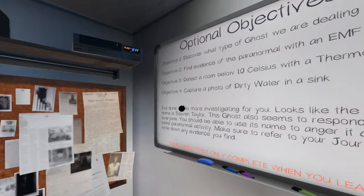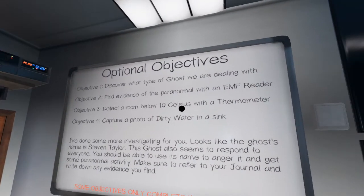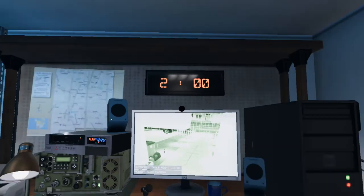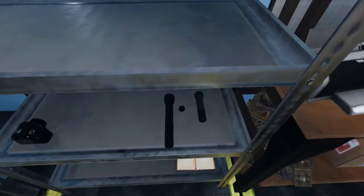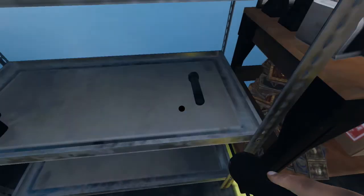Alright, here we go. This is mission number two of two that we're going to have in this video. This is Tanglewood House — the one-bedroom easy mode place. Discover the type of ghost. Use the EMF reader. Detect a room below 10 Celsius and capture a photo of dirty water. Technically we could do all of these things. We've only got two minutes though — this is an intermediate mission, so a little bit harder than the usual casual stuff. It means we have two minutes to set up instead of five.